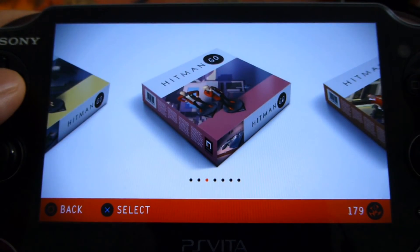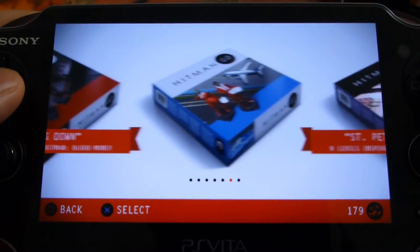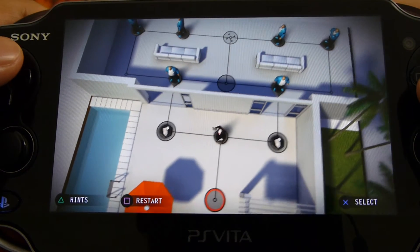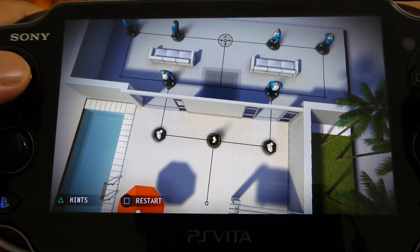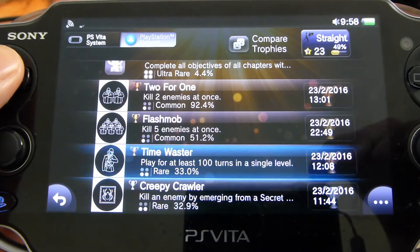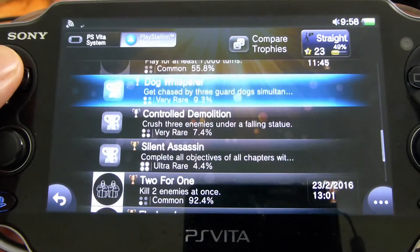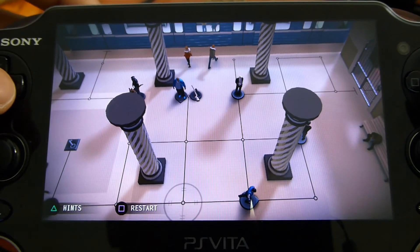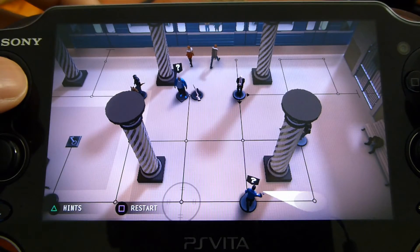The PlayStation Vita version is largely the same as the mobile version with the exception of physical controls and a slightly higher asking price. The biggest difference though is that the PS Vita version has a full trophy list which makes completing the side challenges much more worthwhile. In terms of content though, the definitive edition is basically the same as the regular mobile version.